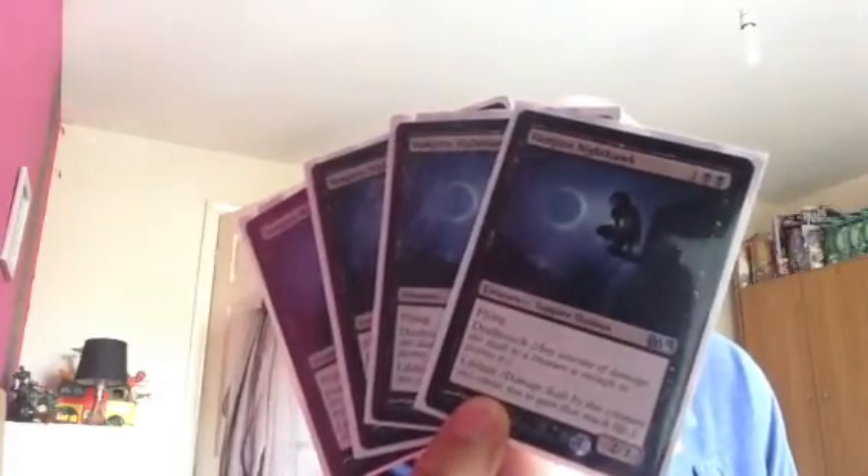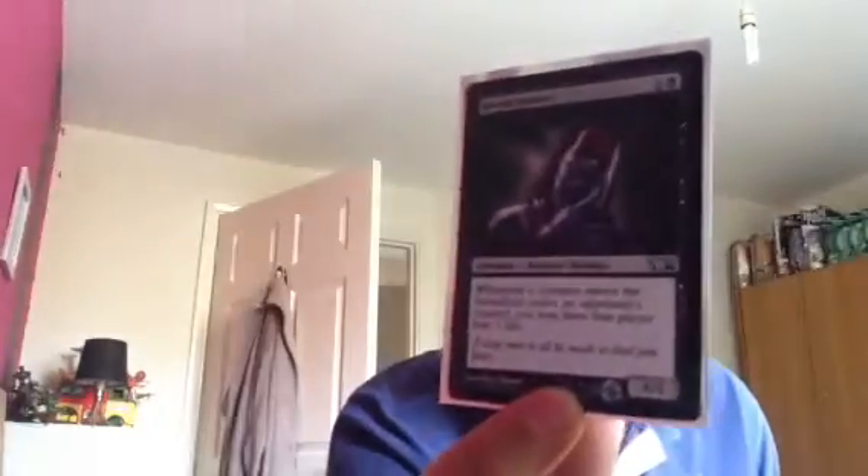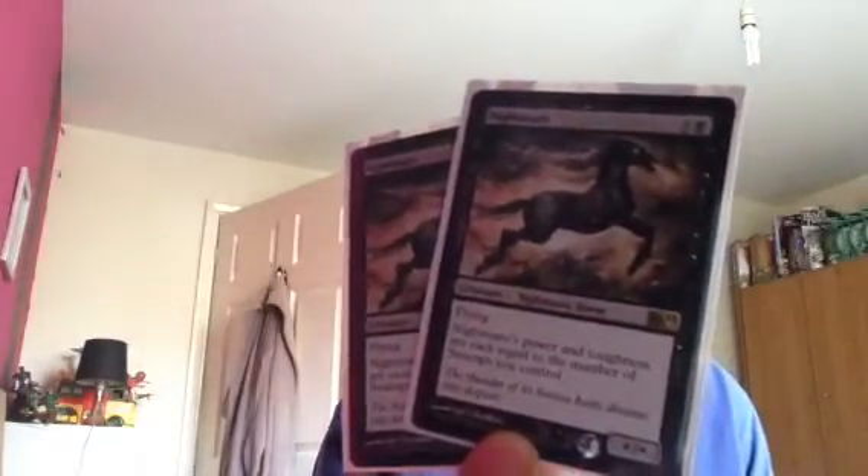Three Black Knights — pro White. Four Vampire Nighthawks. Brilliant card. One Bloodseeker. One Rune-Scarred Demon — it's basically like a Diabolic Tutor or a Preacher as well. Two Severed Legions. Two Nightmares. And last but not least, putting the shiny one first — love these cards.